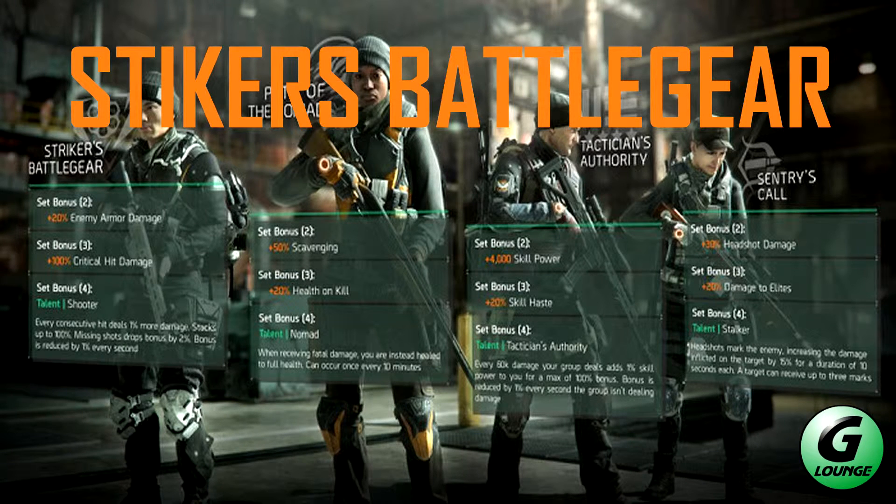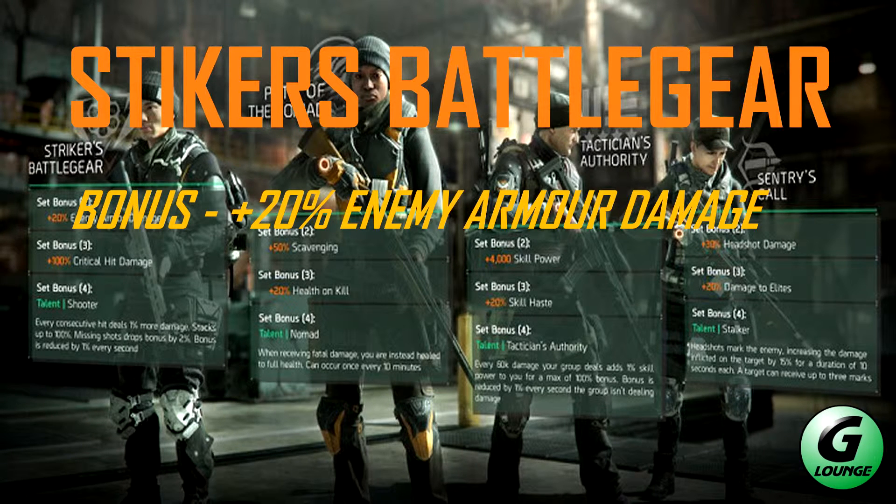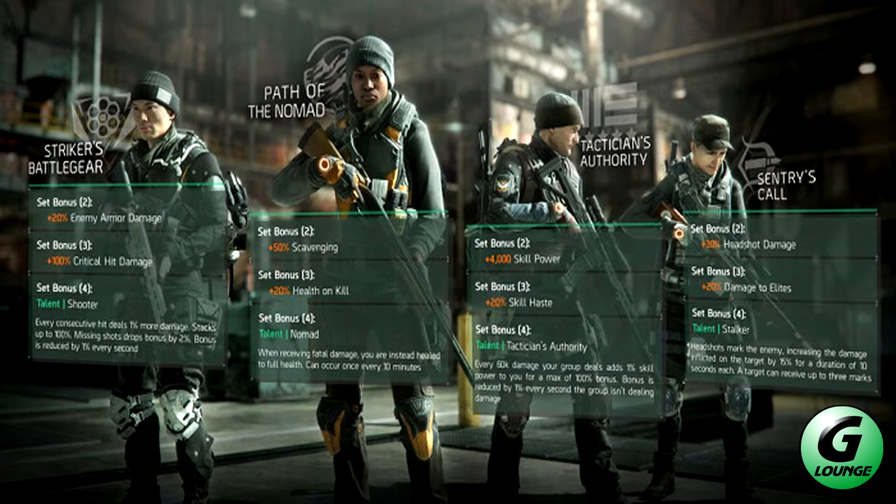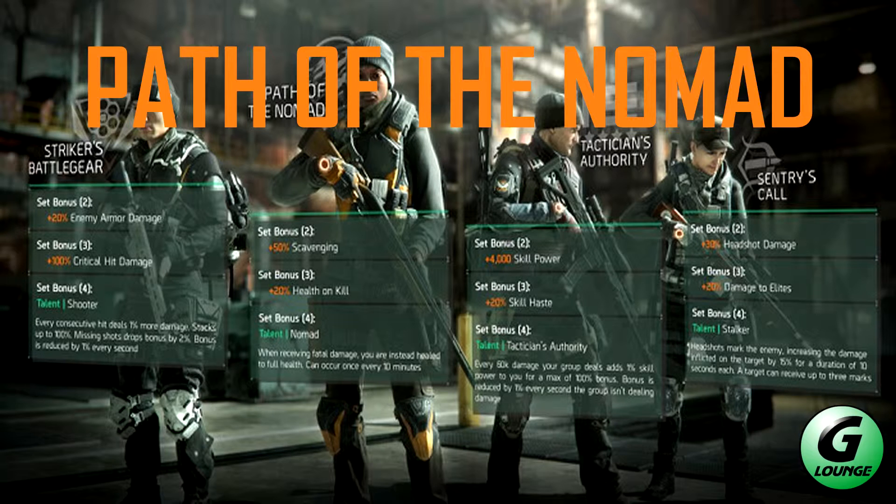First up is Striker's Battle Gear. The first bonus is up to 20% enemy armor damage, the second bonus is critical hit damage, and the third bonus is a shooter talent — every consecutive hit deals a percent more damage, stacking up to 100. Any missing shots drop the bonus by 2%, and the bonus is also reduced by a percent every second, so keep your finger on the trigger and aim accurately.